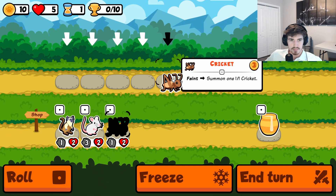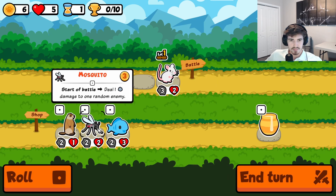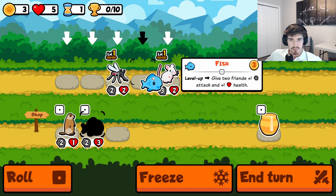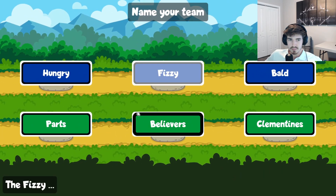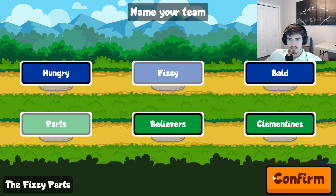How's it going y'all, welcome back to the channel. Today we're going to be going for the deer build. The bus that the deer summons combos very well with bat's weakness, but actually getting value from the deer itself can be kind of tricky with all the sniping this weekly. You'll see what I mean. Either way it was a fun build and I hope y'all enjoy.